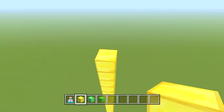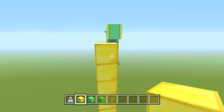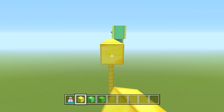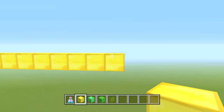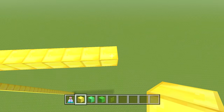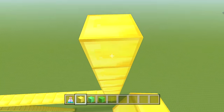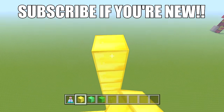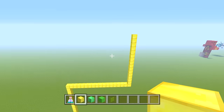Going to the right for a total of 17 blocks — 1 through 17, just like that. Now from there we're going straight up for a total of 15 blocks — 1 through 15, just like that. We're going to leave it like this so we can go ahead and start working the other side, and then we just connect — it's a little bit easier that way.